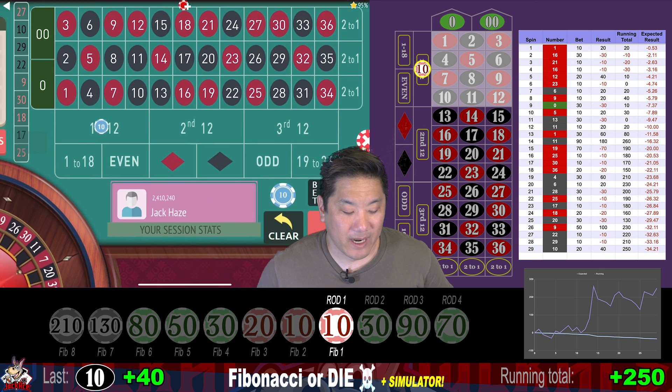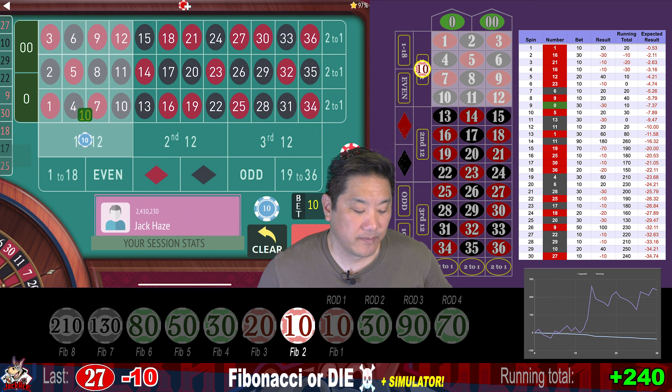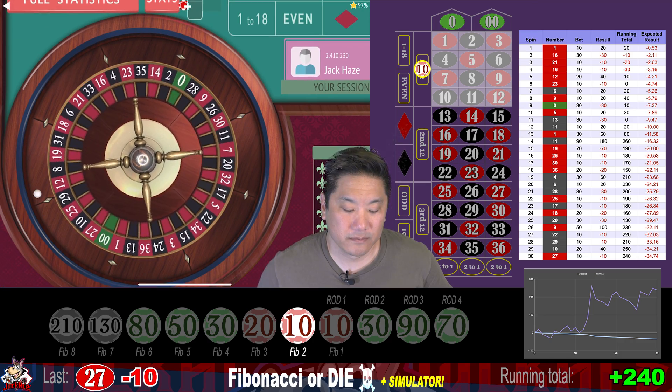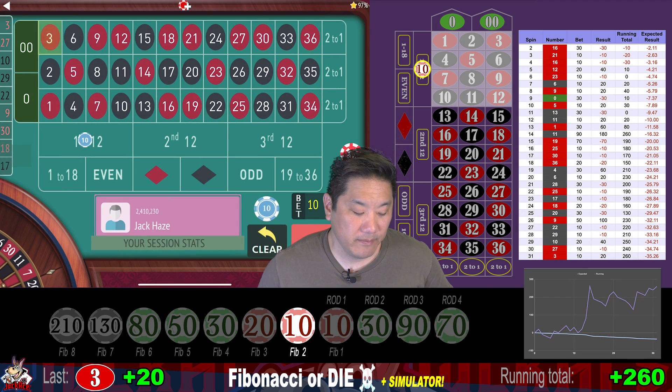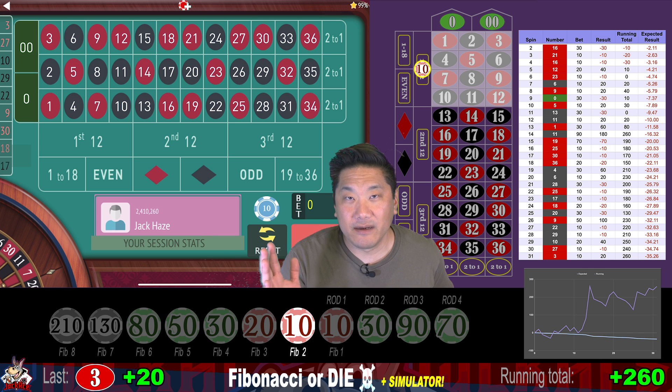27 — a $10 whack. Go to step 2 of Fibonacci, still $10. 3 — we win 20 and reset to step 1. There's really not an alternate betting pattern for the system — you can just bet any other dozen, or you can bet on columns. And of course, for the straight up bet, you can bet on any number you want, including the zeros if you want.